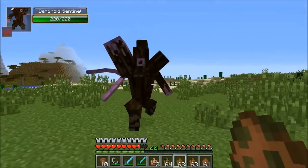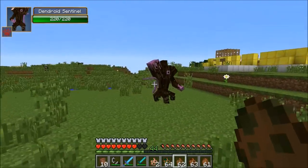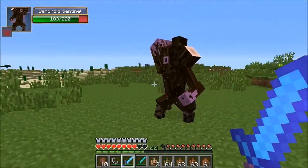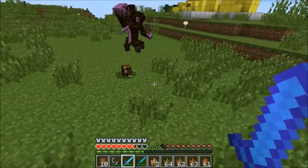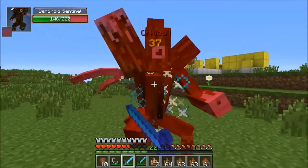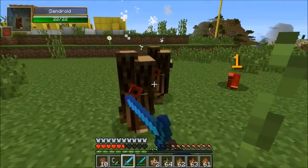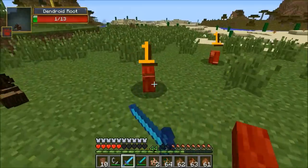The next one is the Sentinel - it looks really mad. He's got 220 health, and even more sticks than the other one. He's got a really cool ability that summons roots from the ground which attack you too, but you can kill them. He also summons in a bunch of Dendroids when he dies. He actually dropped one of the weapons - the Dendroid Sword! It does eight damage. And we got so much wood - a lot of spruce wood - so killing these guys is very helpful.